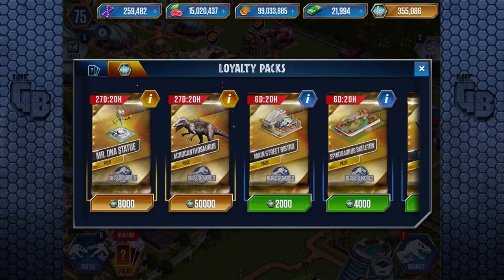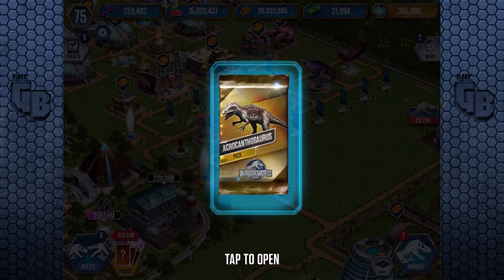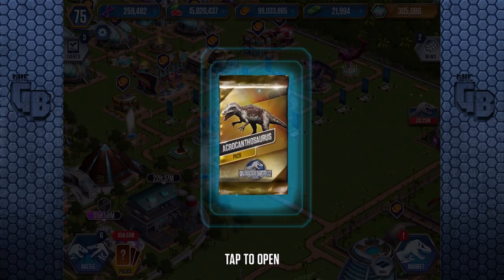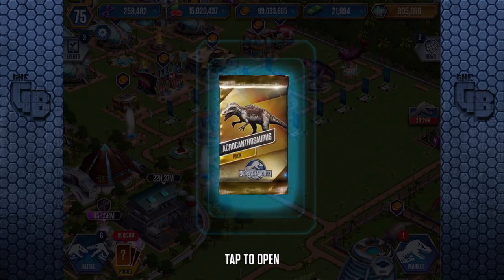Let's click VIP and 50,000 gone, just like that. So here it is — Acrocanthosaurus! I remember in Jurassic Park Operation Genesis its favourite prey was Parasaurolophus. If I had Parasaurolophus, Acrocanthosaurus always came along with it. And because Parasaurolophus is my favourite dinosaur, I don't hold a grudge, but just saying — why could you not eat something else?